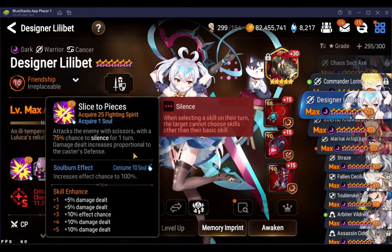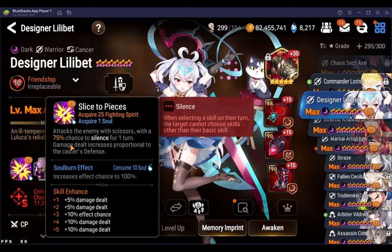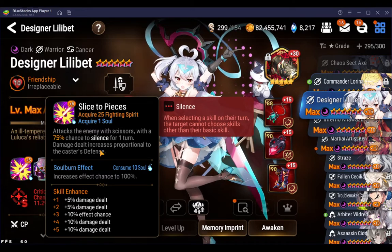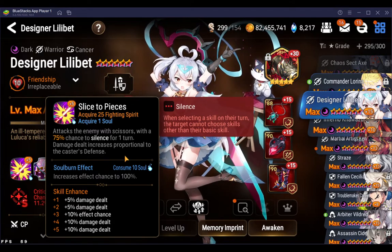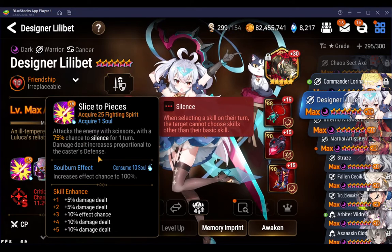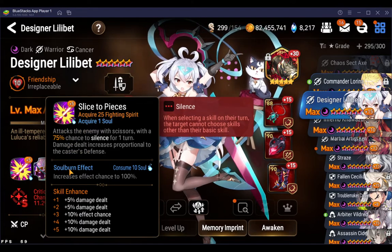Starting with the S1 — basically what I said in the original video was you can't do anything to the S1 because it's already overloaded. It's got too much stuff going on: a silence with defense scaling and 25 fighting spirit. There are other S1s that are more powerful, but this just has a lot of utility. You can't add anything to it without making it too strong. The 75% silence chance is already really high, and the defense scaling is where her main damage comes from.